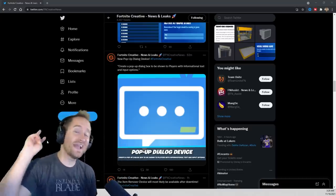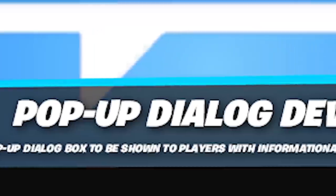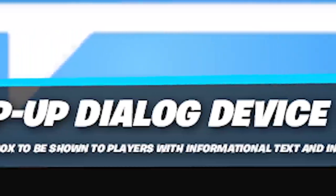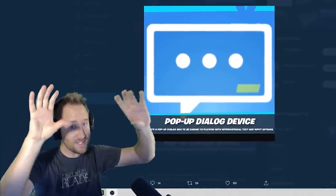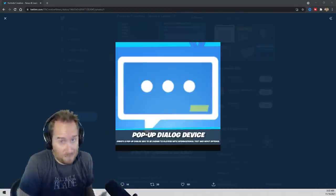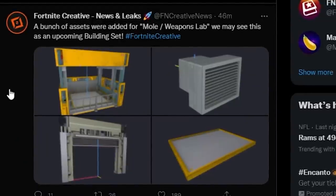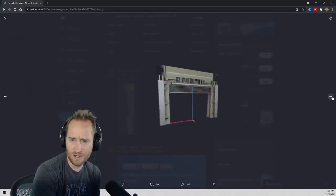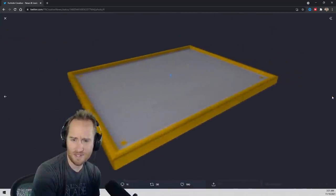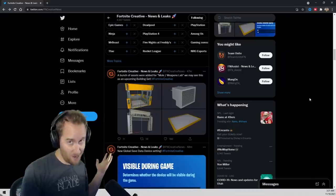First let's look at the leaks. We've only got two this time. First is a pop-up dialogue device — a dialogue box to be shown to players with information, text, and input options. Maybe this really pairs up well with the new character device, where you can have pop-up text and have a true NPC experience. Also, a bunch of assets were added for the moles slash weapons lab. Maybe this is a different build set or something. Some of this stuff looks like we've had it before. Maybe we'll get it in the next couple of weeks as a mini creative update.